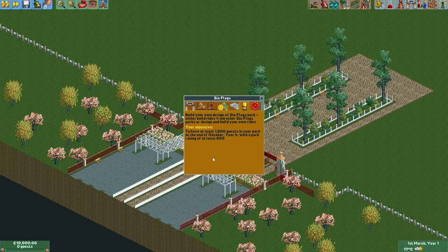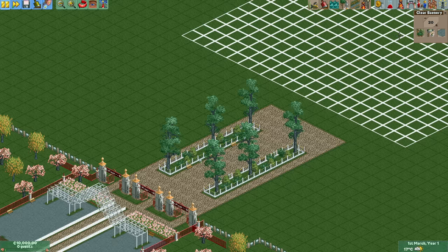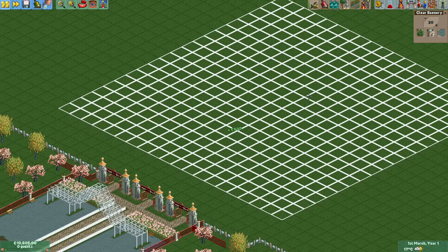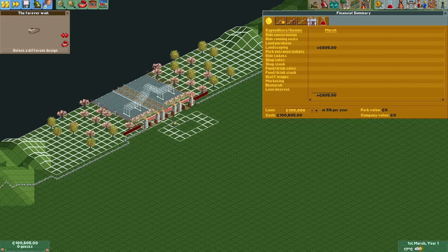The very first thing we do is pause the game. Time is of the absolute essence here and even though you cannot build when the game is paused, you can select things which saves a lot of time. I can set up the remove scenery and path tool, unpause, click and repause very quickly so that this action has barely taken up any time. Next we build a monorail with a queue line long enough to hold all the guests that we can get, which I have prepared in advance. Once again this is built with just a single click.